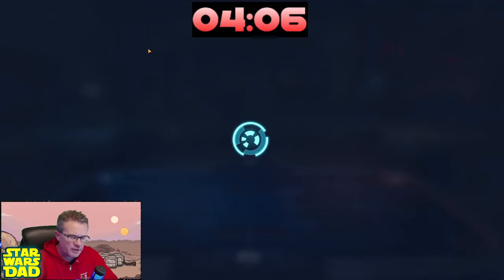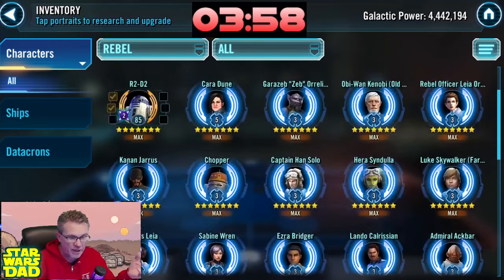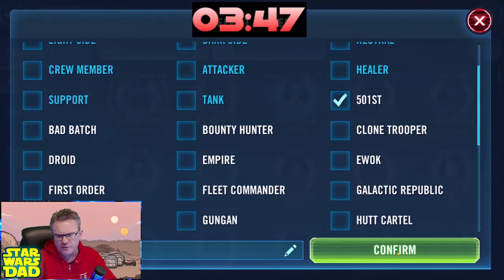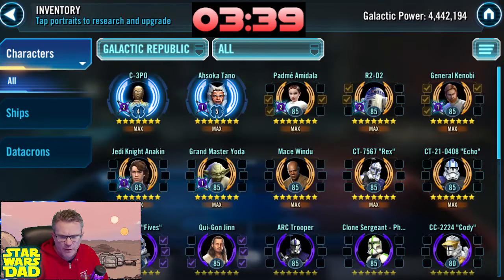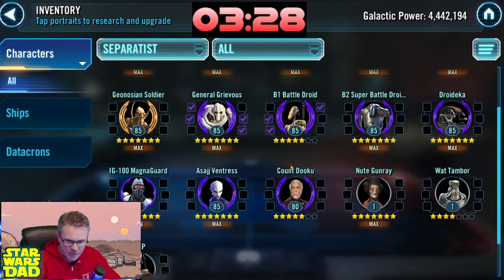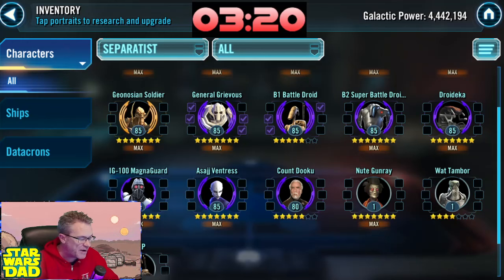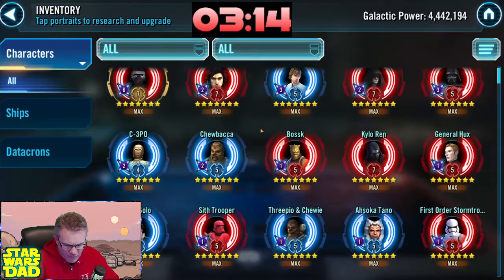There's R2-D2 and Mon Mothma on the roster — you're right around the corner from Jedi Master Luke. That'll be a really great addition. You're going to be adding Jedi Master Luke to your Kylo squad. Now, he wants to farm 501st and Negotiator. Looking at the 501st — there's Padmé, Ahsoka, C-3PO, General Kenobi, but Shaak Ti isn't ready. I would right now be farming Shaak Ti and B1 to get ready for General Anakin Skywalker on the roster.